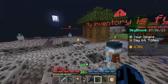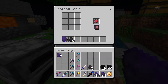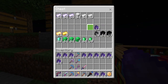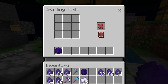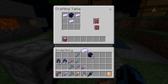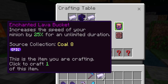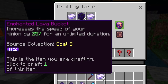Most of our coal minion inventories are full so we can collect up all of these resources. We can then turn all of the coal into enchanted coal, and if we take the rest of the enchanted coal we've been saving up we should be able to make a couple blocks of enchanted coal. If we take two blocks of enchanted coal and a couple pieces of enchanted iron we can now craft an enchanted lava bucket, which increases the speed of a minion by 25% for an unlimited duration - these are gonna be super useful.